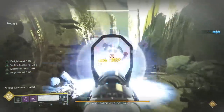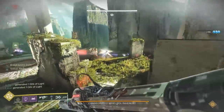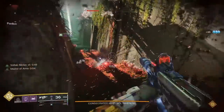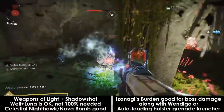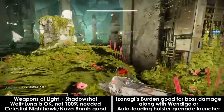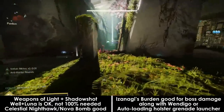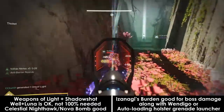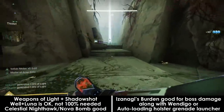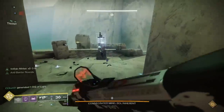You've been chasing and tracking down the Consecrated Mind for half of the raid so far — the third encounter is where you take it down. Team composition matters a little bit here as we'll actually be dealing boss damage this time around. A Well of Radiance isn't bad if you want to run Lunafaction Boots, but rally barricades work just fine. Weapons of Light will actually be very good here because of how boss damage works, along with Tether to slow the boss down. Izanagi's Burden will be a good weapon for boss damage, along with grenade launchers.